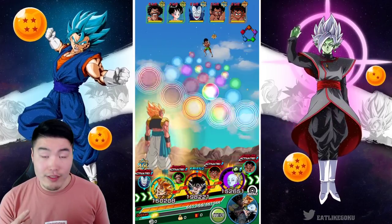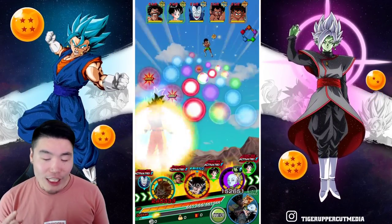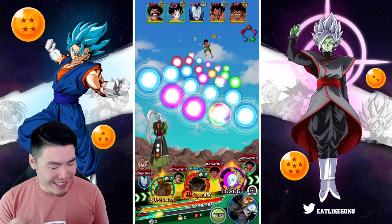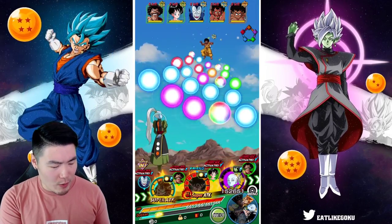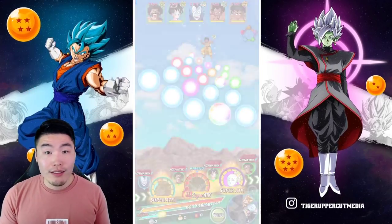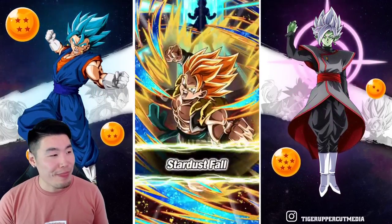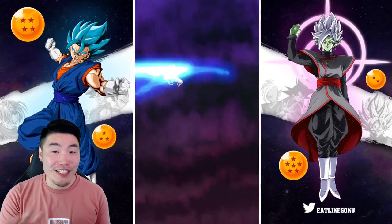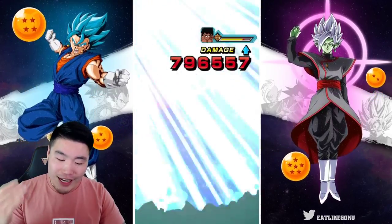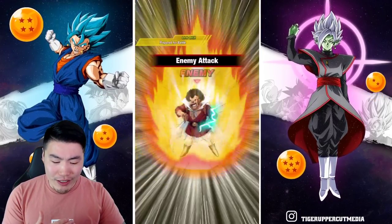Let's seal this character here — I don't remember his name, it starts with a P but I'm not going to guess. Let's seal him as well. I know everybody else's name — Hercule, Videl, Devilman — but I don't remember the last two characters' names. Anyway, we got the first dodge, which is excellent. Gogeta really coming through here.